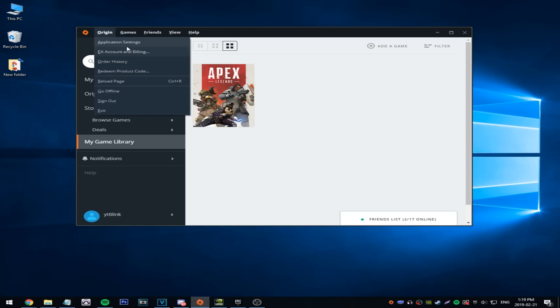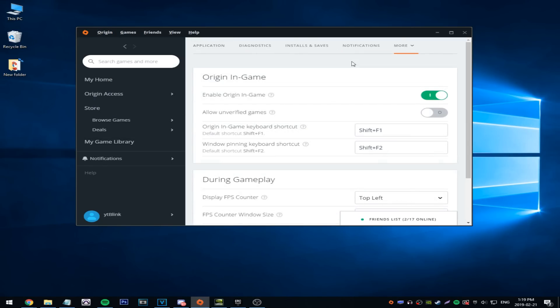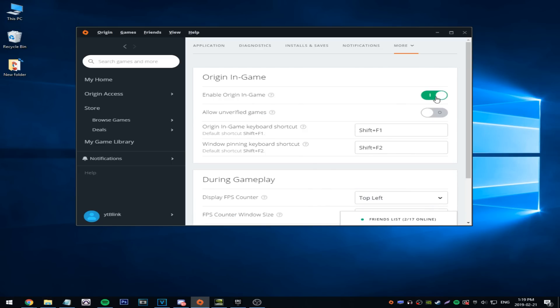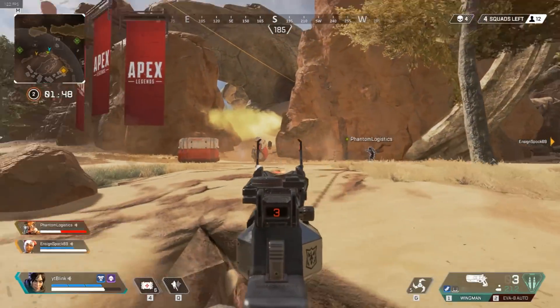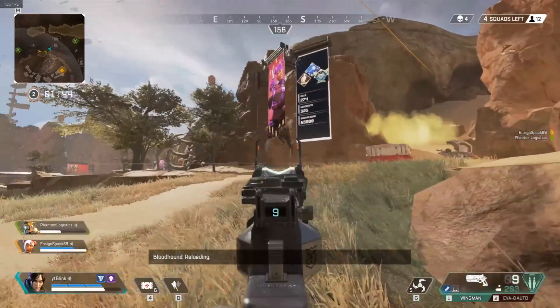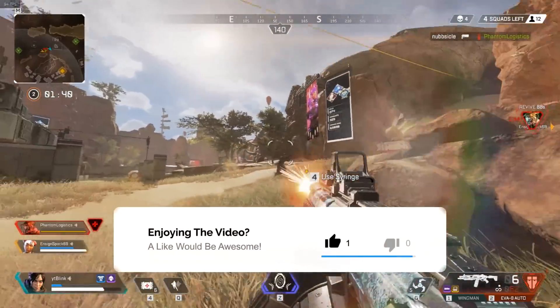The first thing I did was turn on the Origin FPS in-game overlay by going into the Origin application settings, then hitting More, then hitting Origin In-Game. Just make sure it's ticked green. Now you have your FPS being displayed in the top left corner of your screen.